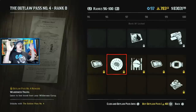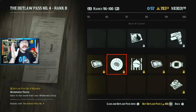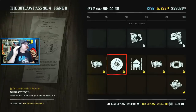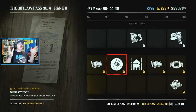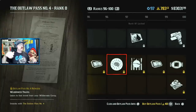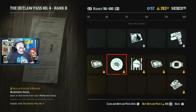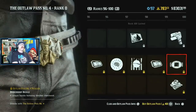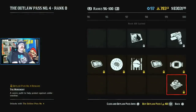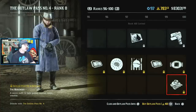Some of the most awesome things are at the end. At rank 96 — Cowpoke Wilderness Travel — you learn to fast travel from your wilderness camp. You pretty much have a fast travel post anywhere; just drop your wilderness camp and fast travel from it. That is absolutely amazing. We also have a pretty cool belt buckle, and we have Winter Arthur — fantastic! Some pretty cool stuff to unlock, absolutely awesome.